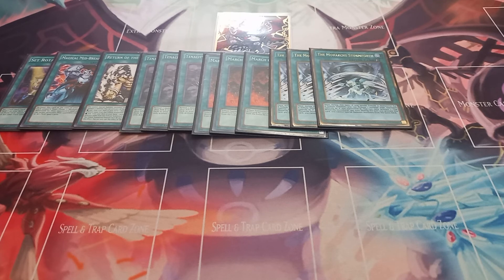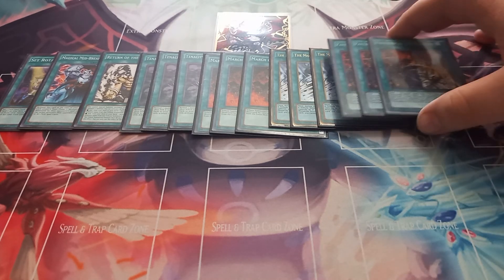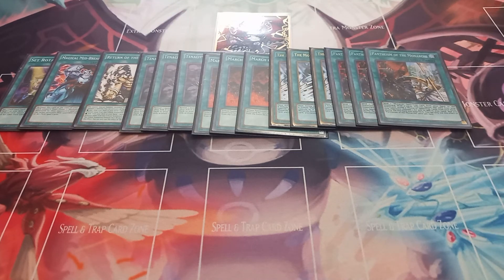Then I also play three copies of Pantheism of the Monarchs. Pantheism has the effect that you can send a Monarchs spell or trap from your hand to the graveyard to draw two cards. And you can banish it from your graveyard to reveal three Monarchs spell or traps from your deck — one gets added to your hand at random and the rest are shuffled back. You can only use the search effect once per turn, but you can draw two cards multiple times per turn.